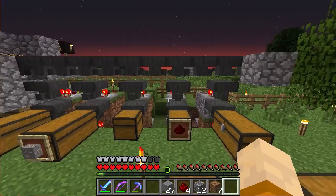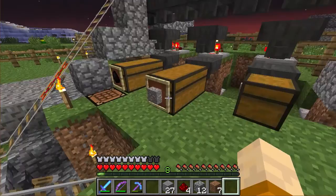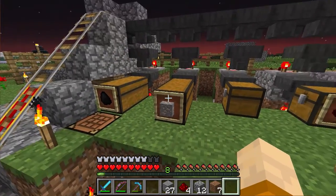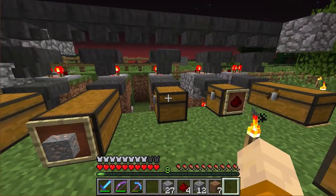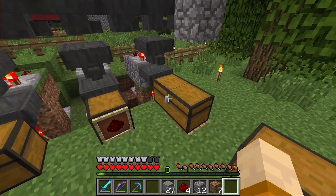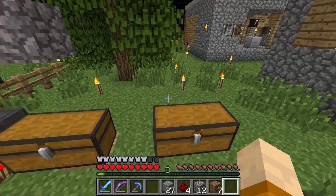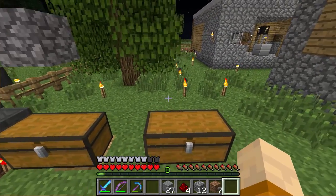There we are — one sorting machine. So now I can put into this machine coal, iron, gold, redstone, and gravel, and in the end I'll end up with cobblestone, dirt, diamonds, and lapis.